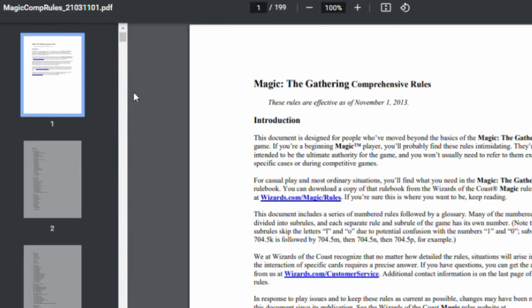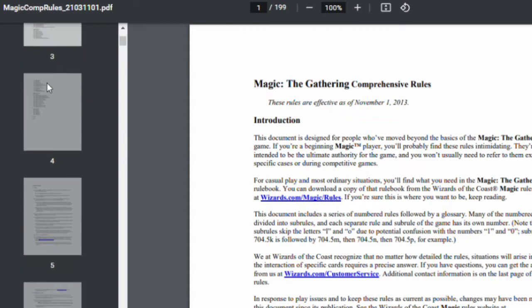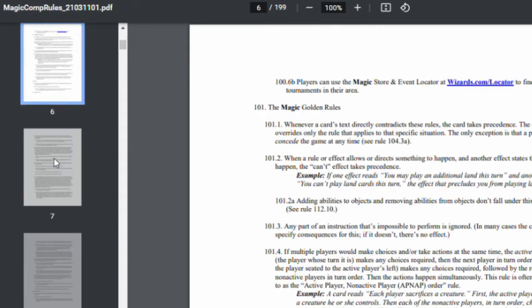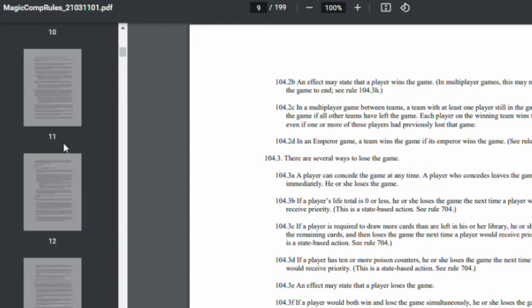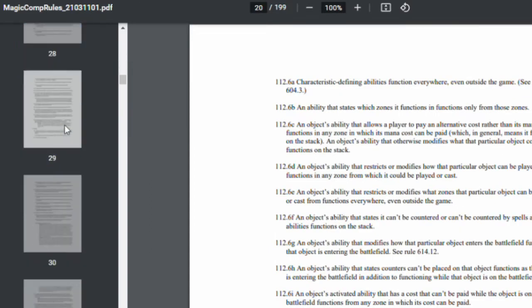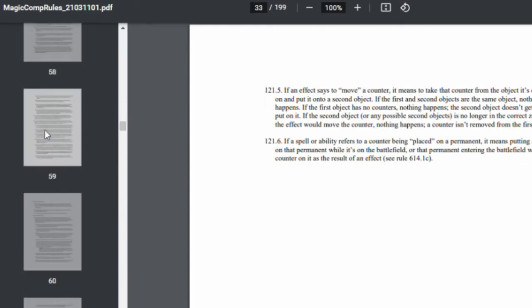Irretrievably lost to a technicality. The card was not intended to work like this, but because of its precise wording, and how that wording relates to decades of rules and rulings, and a desire for those rules and rulings to create a consistent set of principles on how the game is played, the card does work like this. Using Oblivion Ring in this manner isn't cheating — in fact, it's displaying a deep understanding of the rules — but it is taking advantage of an accidental interaction.